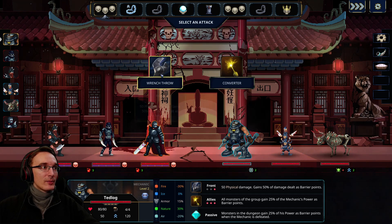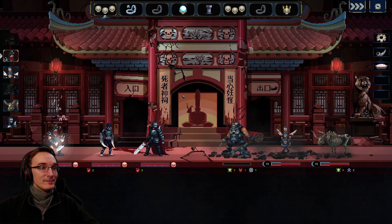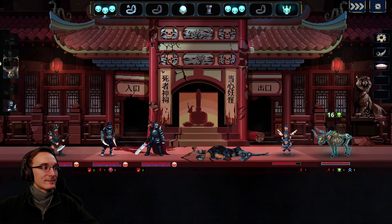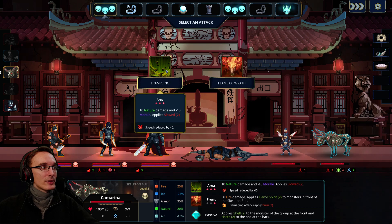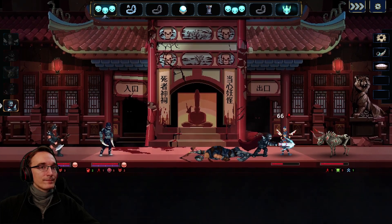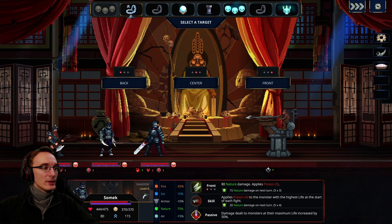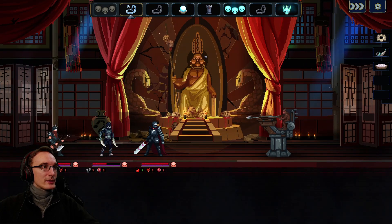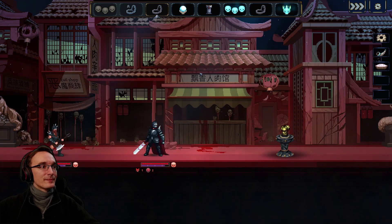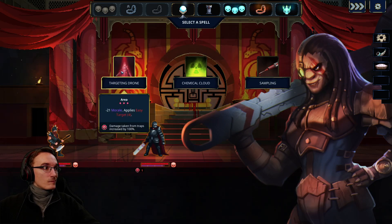Not sure whether to just shield them or go for the wrench throw — it's not gonna deal much damage, so let's use the converter. I didn't expect much from this group anyway. Trampling nature damage everywhere or fire — fire doesn't seem ideal. Let's see what we can do. In the center one we might be able to take it out — that's awesome! Nice, we might have a chance here.